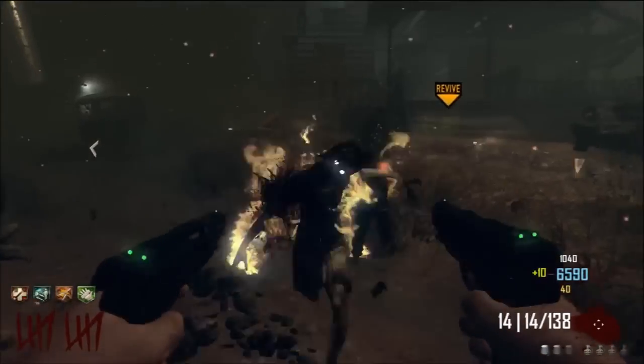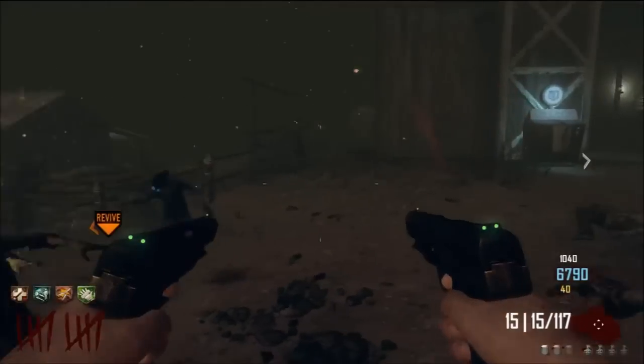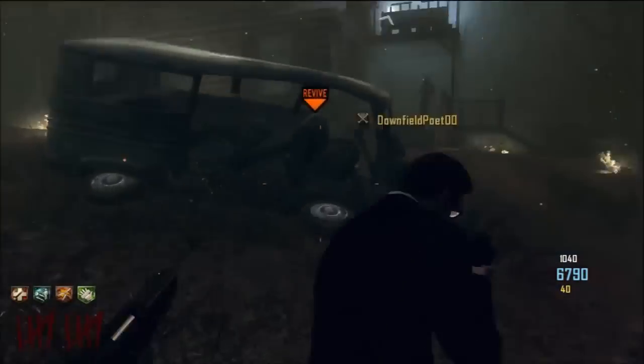The fourth and final multiplayer map in this new map pack is called Mirage. The official description states: the Gobi Desert multiplayer map utilises sand dunes to provide different levels of elevation, and a sanctuary in the centre acts as a natural choke point.